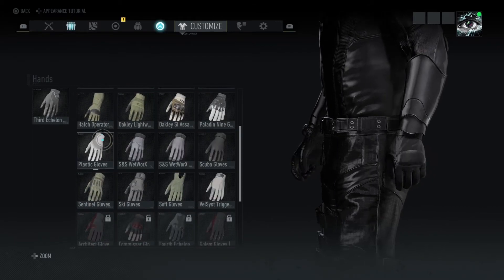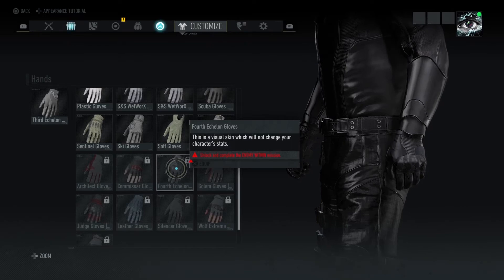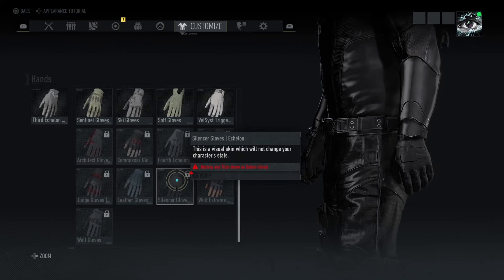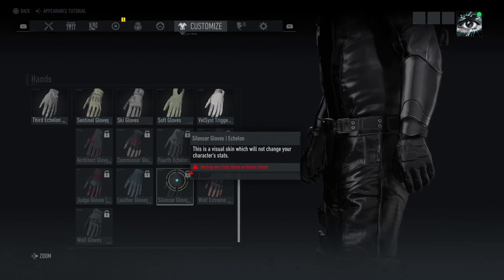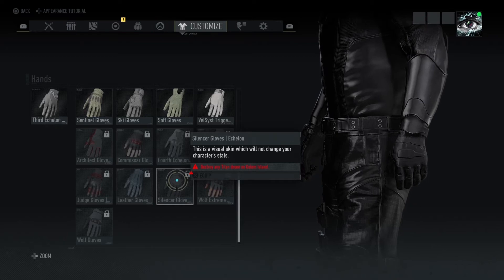Moving on to the hands — Third Echelon gloves, which I am wearing and they're awesome. You can also get the Fourth Echelon gloves, which are pretty cool. And then alongside that, if you kill a Titan, you can get the Silencer outfit, which is part of the Echelon pack.